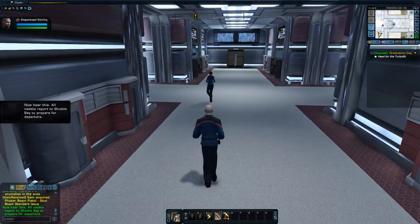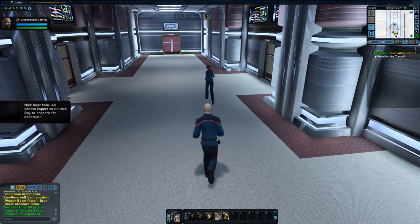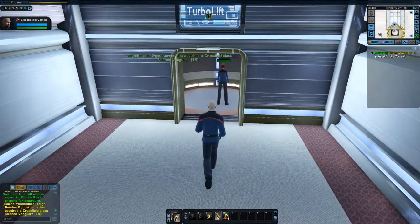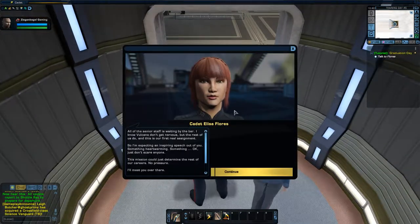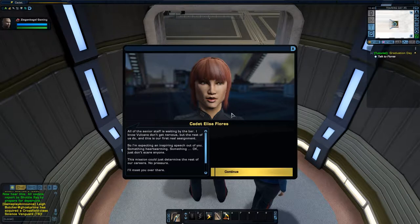'Now hear this — all cadets report to shuttle bay to prepare for departure.' All the senior staff is waiting by the bar. 'I know Vulcans don't get nervous, but the rest of us do, and this is our first real assignment — so I'm expecting an inspiring speech out of you. Something heartwarming... okay, just don't scare anyone. This mission could just determine the rest of our careers. No pressure.' I'll try to work out some of these lag issues for the next episode.